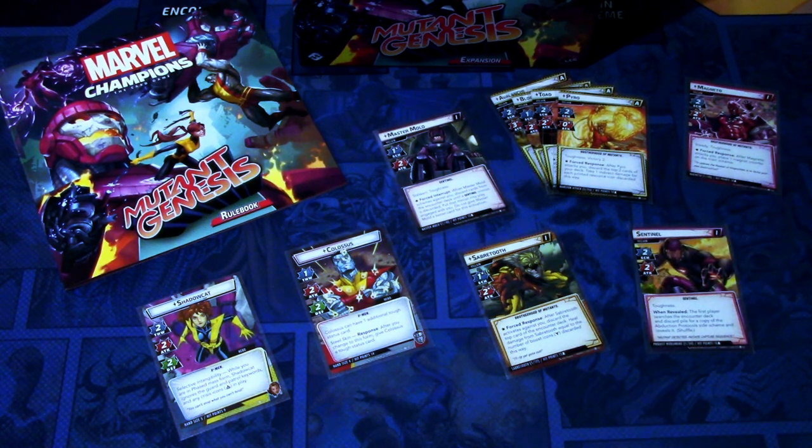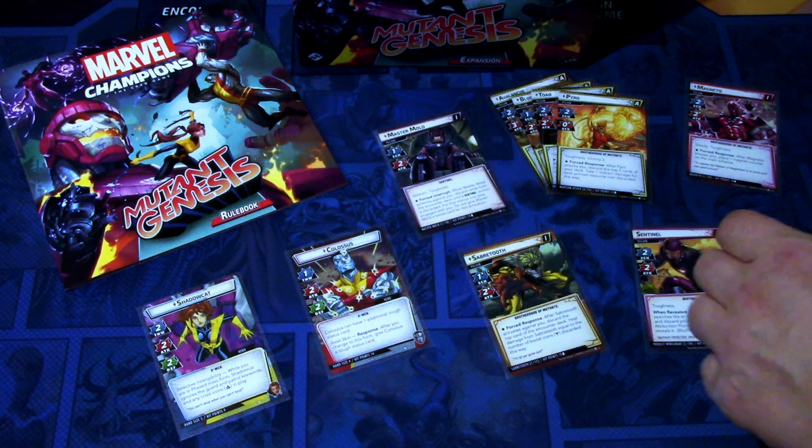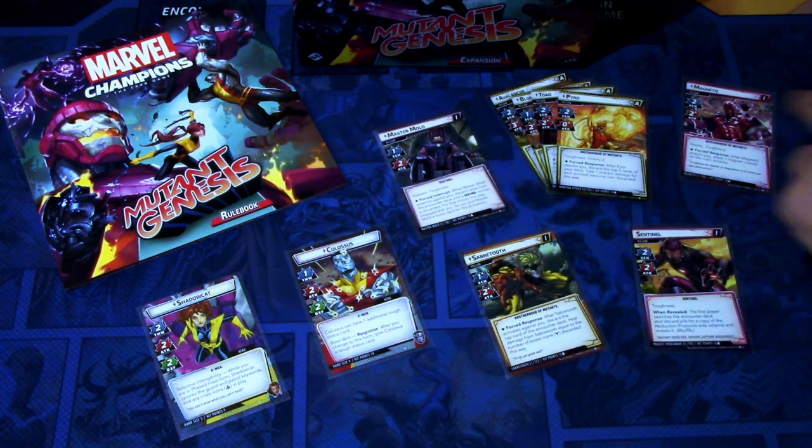Last up we have Magneto. Magneto is not the most difficult final boss of these boxes, but still quite a difficult villain to handle. I was playing with Shadowcat against Magneto, so I could bypass some difficulties during play and thwart really efficiently. You basically thwart the side scheme first so you can start dealing damage to Magneto, and once the side scheme is defeated, Magneto loses Steady and then you can defeat him.